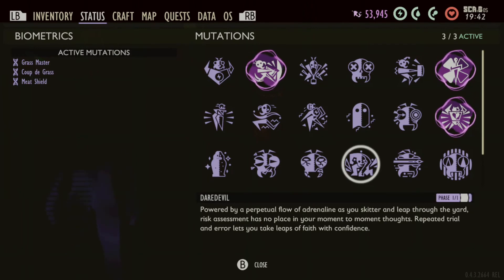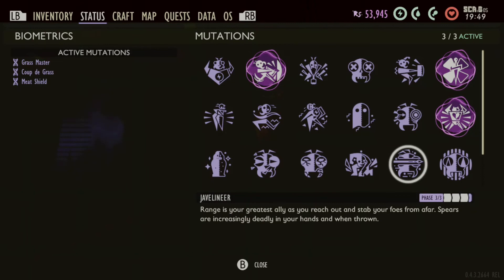Daredevil is another Burgle perk you can buy with Raw Science. It makes you take less damage from falling at great heights. Because of the dandelion tufts, I don't see a really big need for it, but if you're afraid of heights or just want to use a perk slot for it, you're welcome to do so.